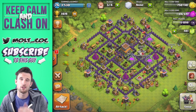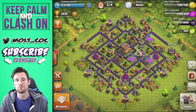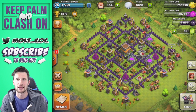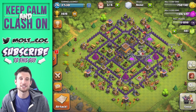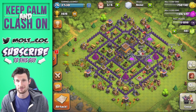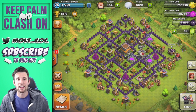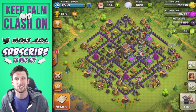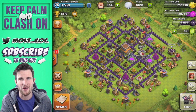Look out for some more lower level Town Hall 8 and Town Hall 7 strategies from me, Molt. I'll be providing ways to efficiently farm so that you make the most of your elixir and gold when searching and training up troops — effectively taking advantage of boosting Barracks and things of that sort. But this is the new Town Hall 8 base I've made with four mortars and skeleton traps in the defense. Let me know what you guys think below, and as always, keep calm and clash on — I'll see you guys later.